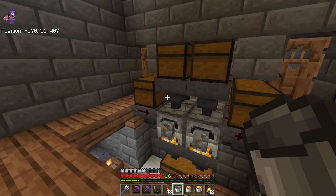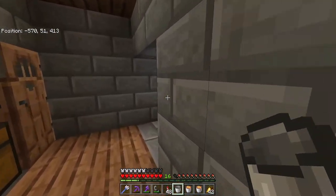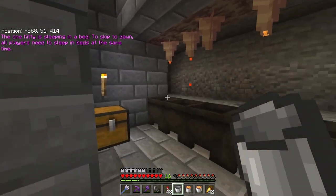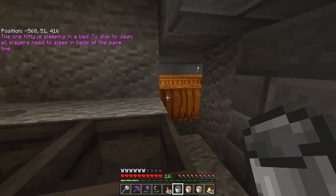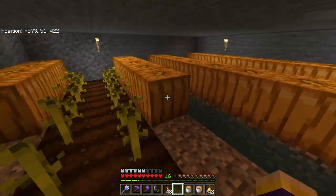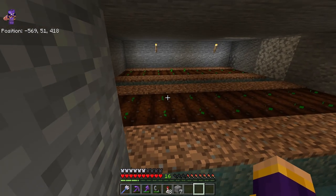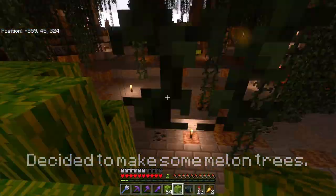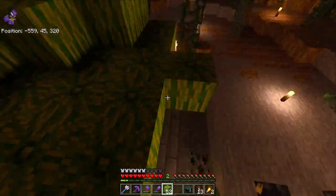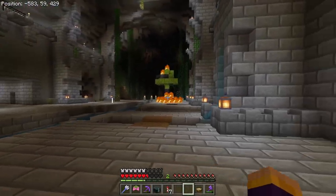I may have stumbled across something. I was using the super smelter — not really super, but it's a smelter — and I was going to extend this lava farm that Danny made. Well, the only logical thing to do is replace these with all melons, am I right guys? Successfully replanted. I just came here to get some food and the tree is on fire. Oh, that's so sad.